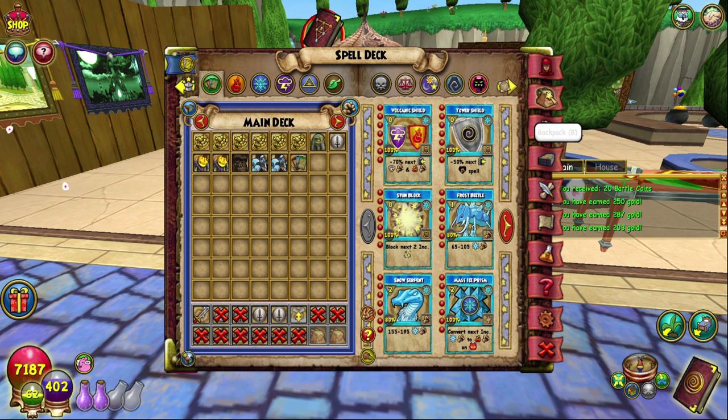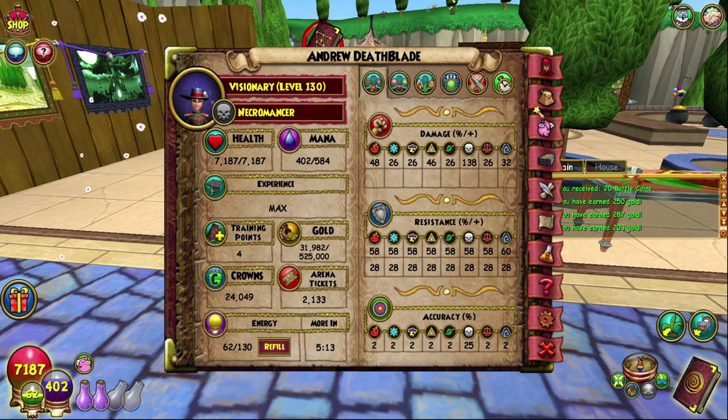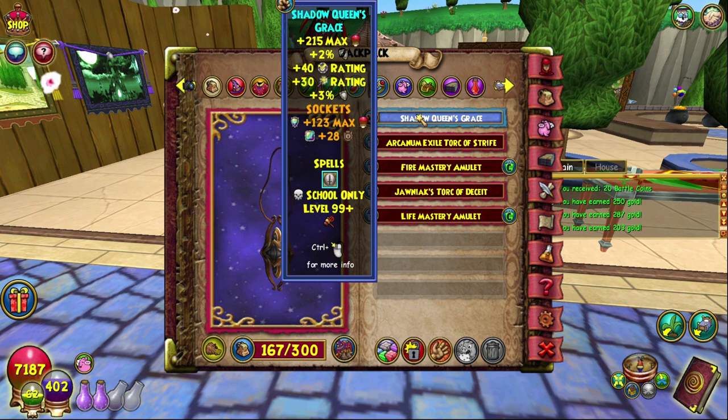The amulet I wear is the Shadow Queen's Grace, which is obviously from Morganthe — a very good amulet. There are others you can go for but this is the one I rock. It gives a blade which is important to me, plus a bit of flat resist and a bit of extra health. I can upgrade that jewel later but it doesn't really matter right now.